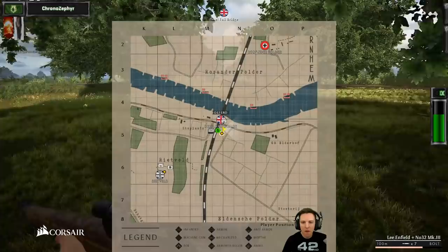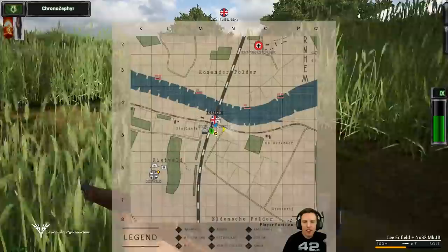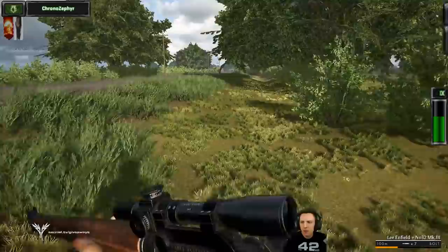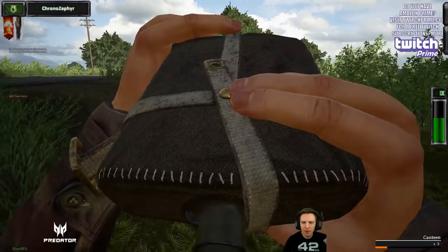Alright squad, listen up boys. Go ahead and spawn in at Drill Rail Bridge. We're going to set up a firing line on the eastern side covering the eastern side pontoon. We're going to have our sharpshooter pick off any infantry trying to get across. Keep eyes for tanks and alert me if you see any so I can call it in. Move markers up boys, set up over there. Marksman's going to call targets for us. Firing line to the left of that move marker, five-meter spacing.